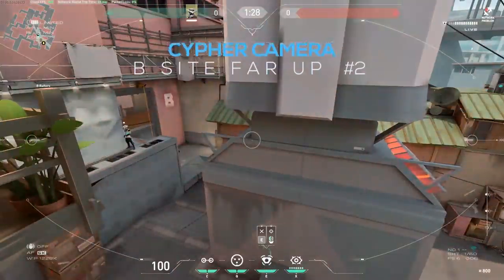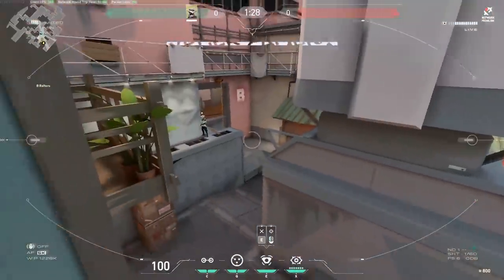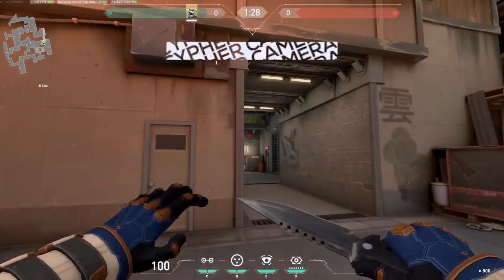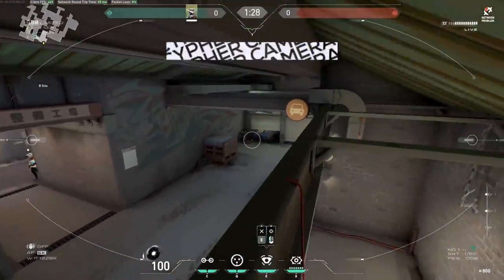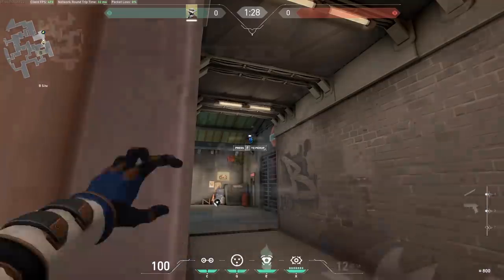B-site far up two: this one is great for attackers after planting because you can see all of B site with great cover and it's very hard to find. B main: just walk forward and place it there. You can do this on both attack and defense, but I think it's better for attack post-plant because you can cover B main.